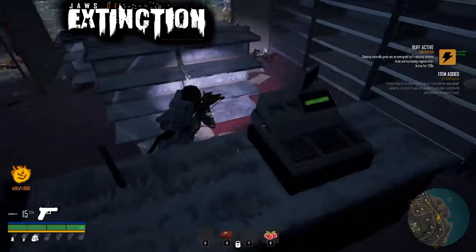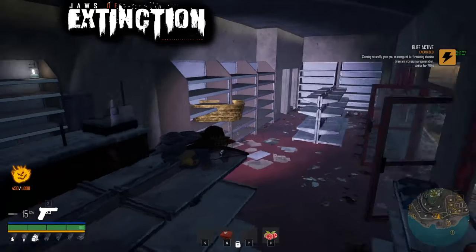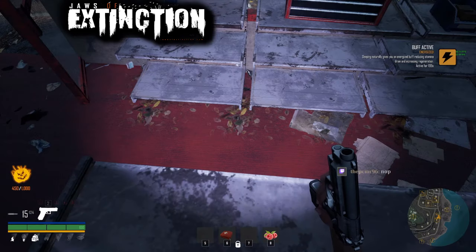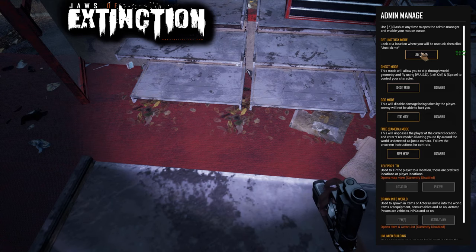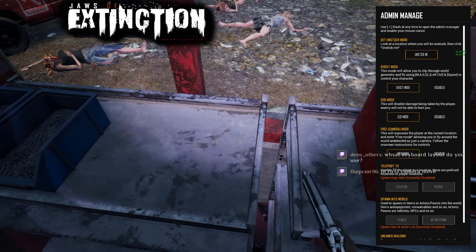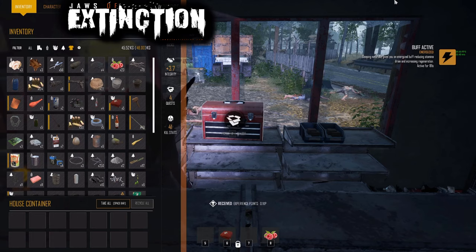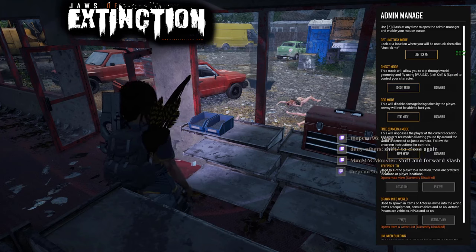One really annoying thing that happened to me while exploring — in the hardware store — was that I accidentally jumped and got stuck inside a shelf and was unable to move. However, the devs have thought about that. If you hold down Shift and tap forward-slash, it will open the admin manage options, which includes unstacking yourself. As an added bonus there's a ghost mode, a god mode, a free camera mode, and you can even teleport and have unlimited building available there — which can be really useful if you want to do some creative stuff in the world.